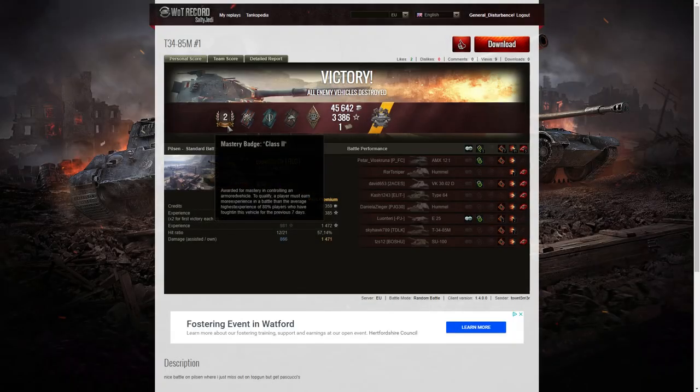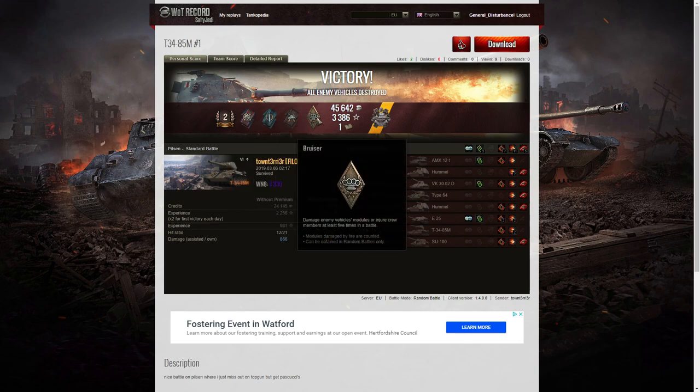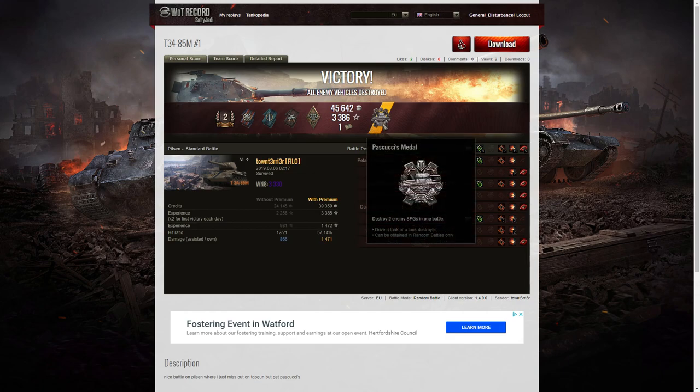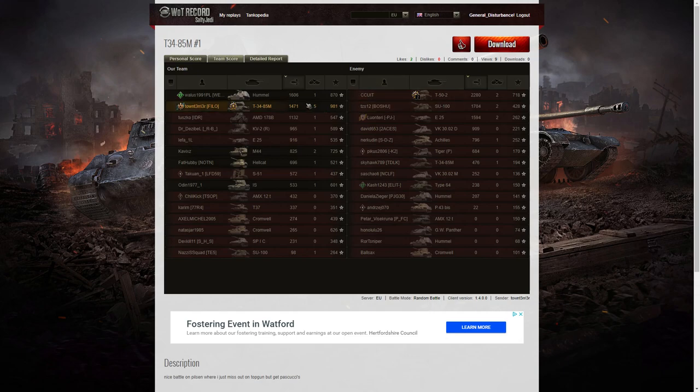Let's have a look at the end of battle stats. It's a second-class tanker for Town Terrier in the T-34-85 — in fact it's the first second-class tanker he's actually had, because he's got the scrolls underneath. He's got a fire for effect, a fighter, a duelist, and a bruiser medal, but he did pick up a Pascucci's — he killed two of the enemy Arty and for that he gets this medal. The win XP for the game is 3,330. Looking at the team scores, the high score in the game was actually that T-52, who did 2,280 hit points of damage and picked up a lucky as well as a high caliber, which is quite unusual. When it came to kills, it was definitely Town Terrier — he got five kills, and the next highest scorers all had two each.